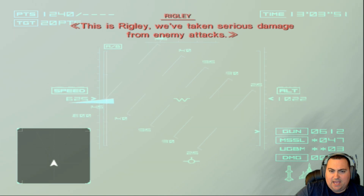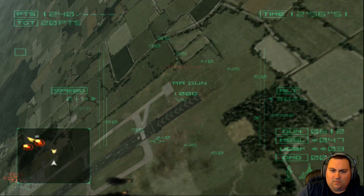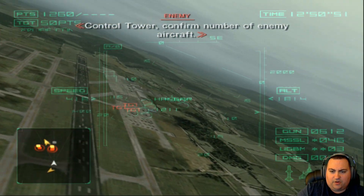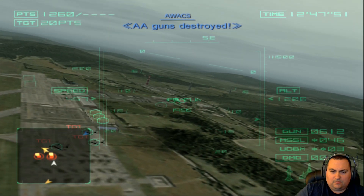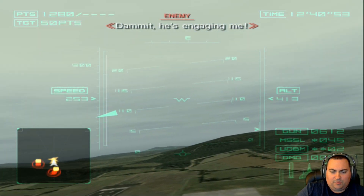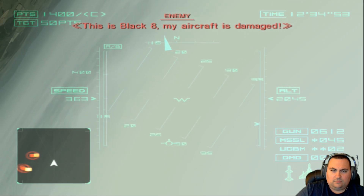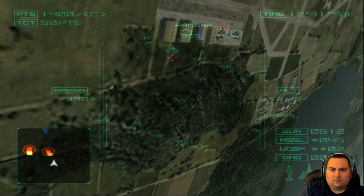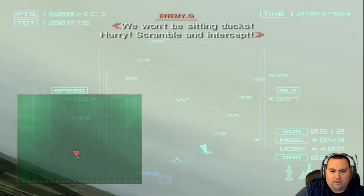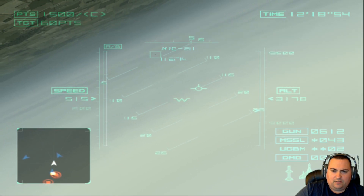There are some AA guns we're going to take care of to get some more points. AA gun — someone's locking onto us. There's another AA gun over here. Some jets on the ground here — let's try to bomb them real quick. That should be good. Got them both. Isn't there an air target? Oh, there is — there's a MiG-21 over here. Let's get him.